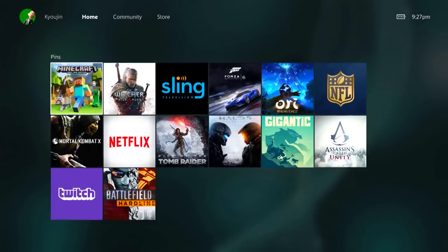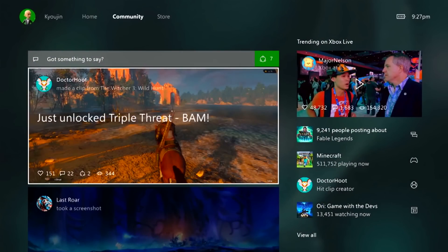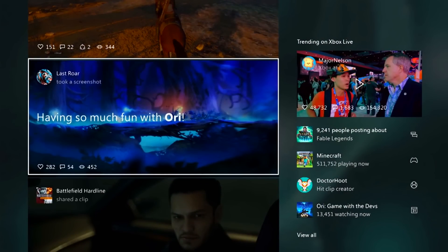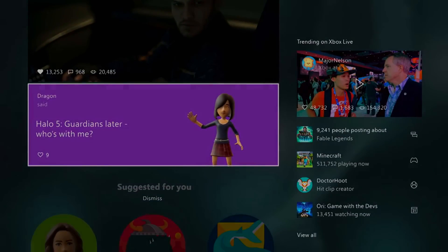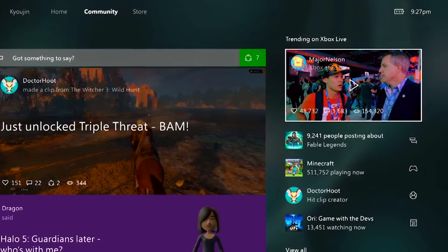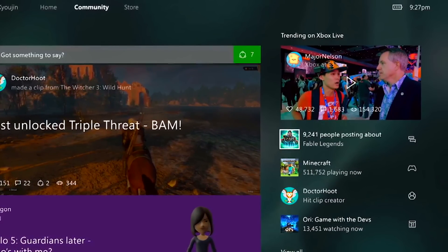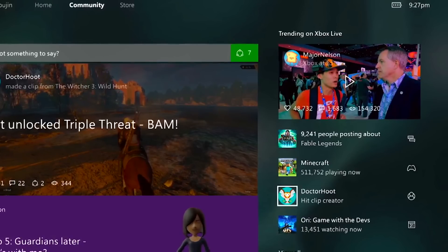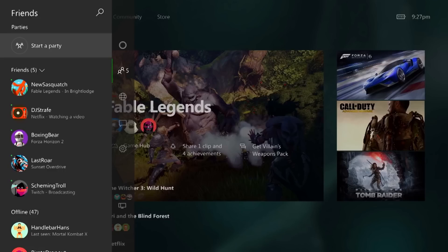Down at the bottom is your new pin section, and moving over to the right is your community section where you see what your friends are doing. I still think this takes way too much real estate on the screen — I wish it was a little smaller. On the right-hand side you've got Trending on Xbox Live, which shows the biggest games being played and things happening on your friends list.